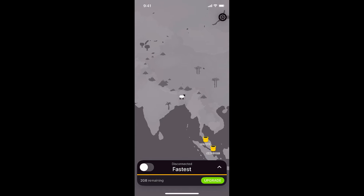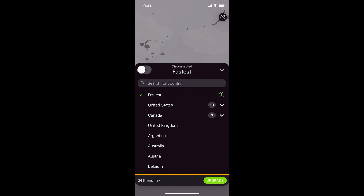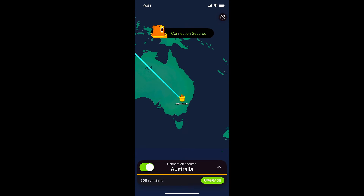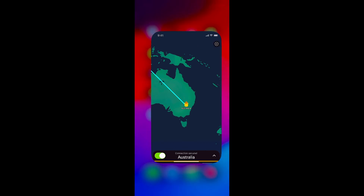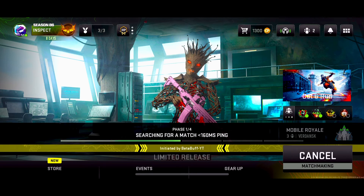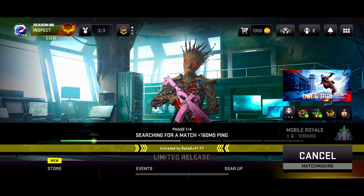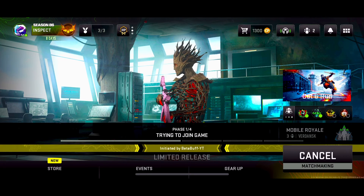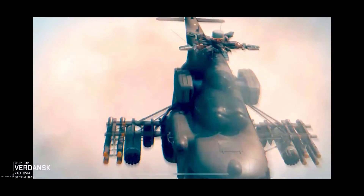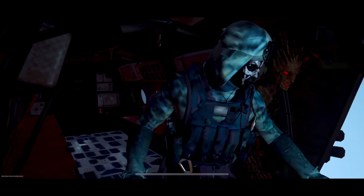After opening the VPN, click on the first option — you'll see Australia. Connect to Australia, then open your game. I minimized TunnelBear and started Warzone. I'm in the lobby now, starting a match. You can see the match is launching and connected — the match started within a second. TunnelBear is a completely premium VPN and you can use it without any kind of problem.